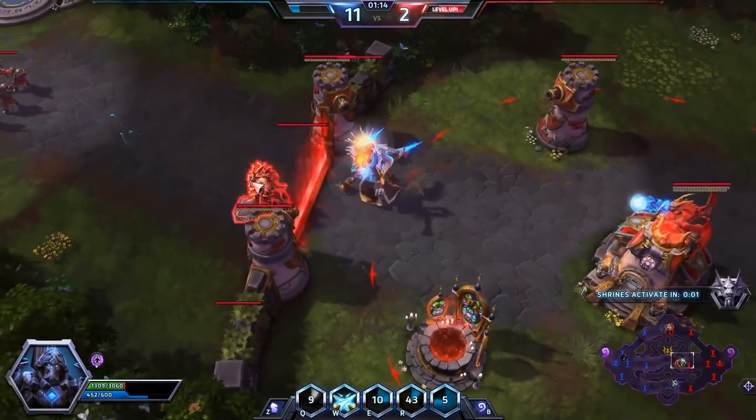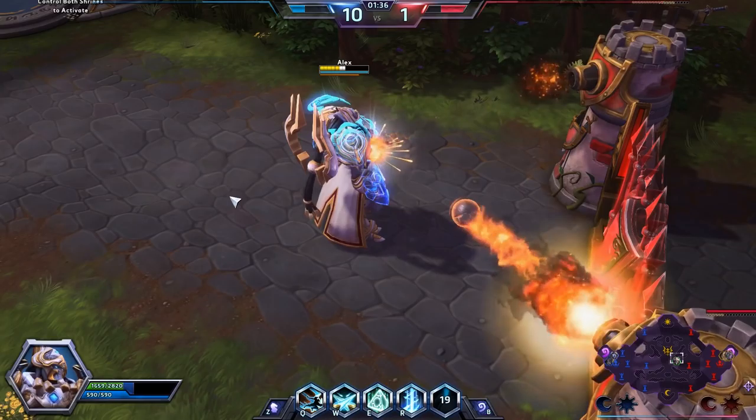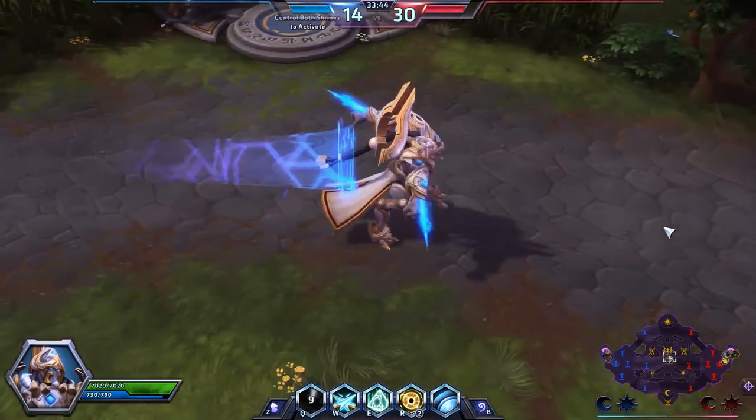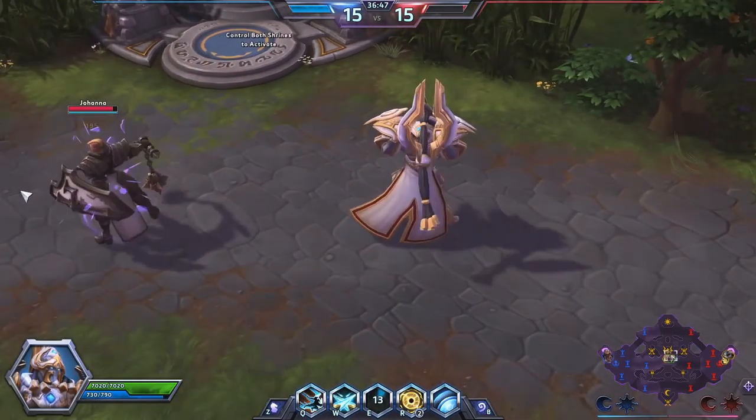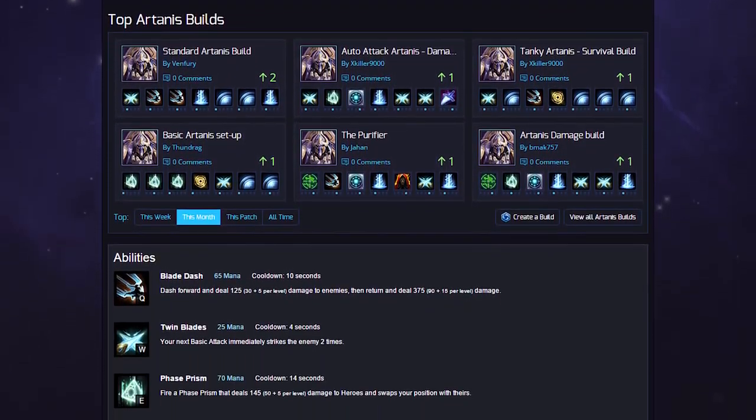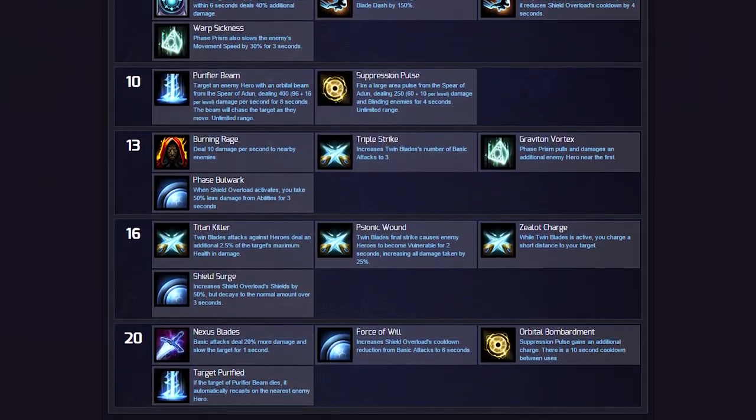The durability Artanis gains from his passive Shield Overload, in combination with his highly mobilizing Blade Dash and Phase Prism, make him a headache in drawn-out team fights. His talent selection can also make him a significant damage threat to softer backline enemies.